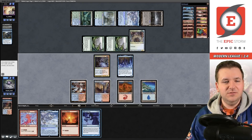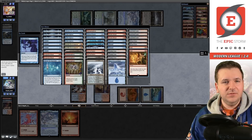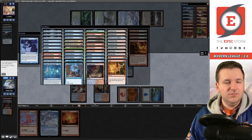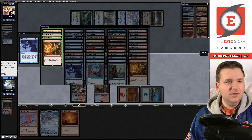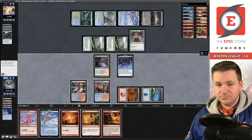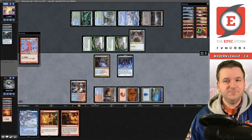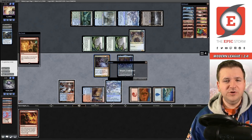We find Past in Flames, Manamorphose, Wish, and a Ritual in our Gifts pile. I should probably get Desperate Ritual. They give us the two action spells — little do they know my hand is all rituals. We play Otawara and opponent concedes. There was a bit of lag, so I resubmit — keep, keep, keep, keep, keep. Turn one Spire Bluff Canal.